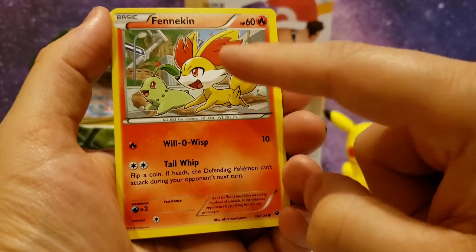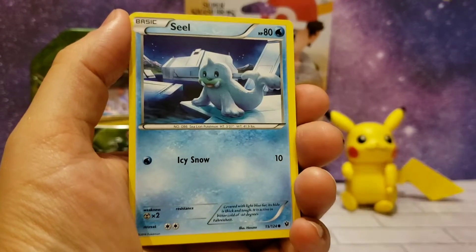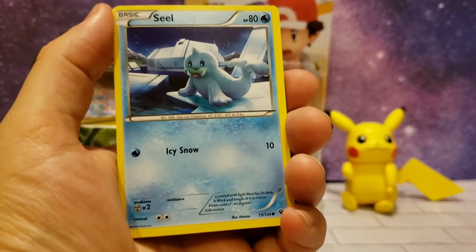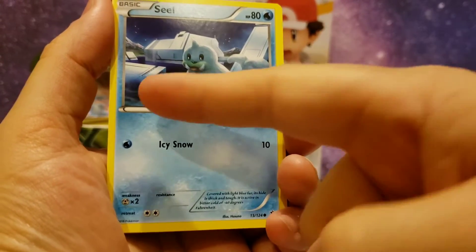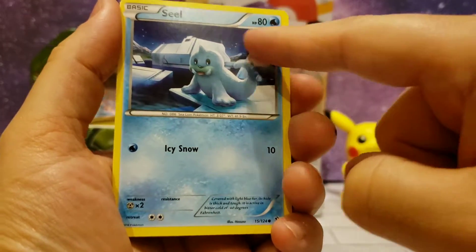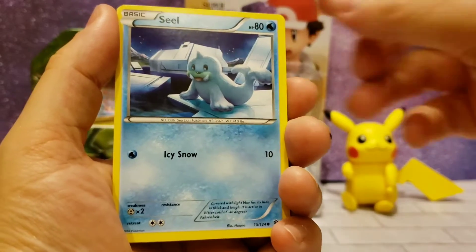Fennekin — it does have Chickorita on it as well. Looks like they're running through the city, but it looks like it's being overrun by trees or something — that's wild. Seel — really neat looking card. It's nighttime, you can see the water, but there's something else going on here with some kind of technology and it looks like he's adapted to that.